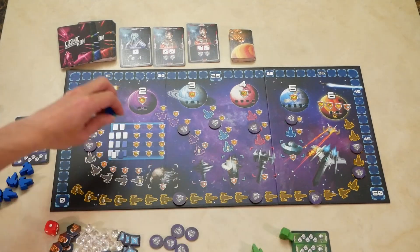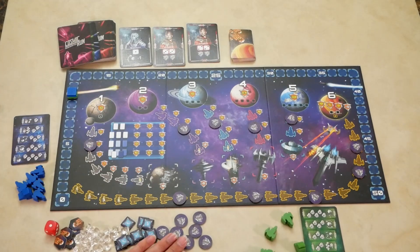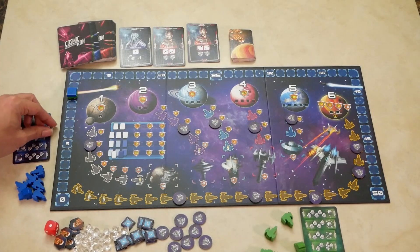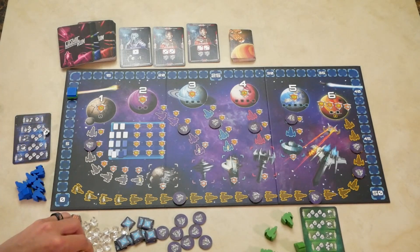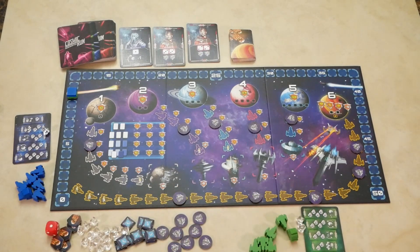Give each player their tech card and ships of the indicated color of their choice. Each player will put their score marker on the 10, randomly choose a starting player, and based on their position that person will get crystals. The first player gets one crystal, second player gets two, third player gets three, and fourth player gets four.